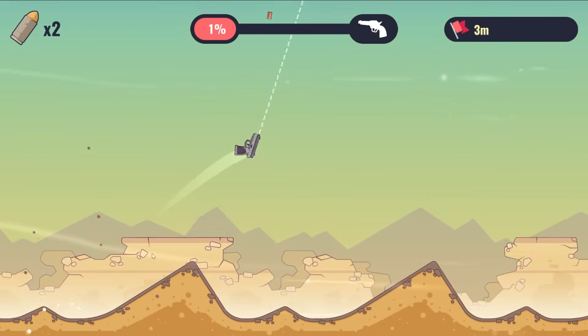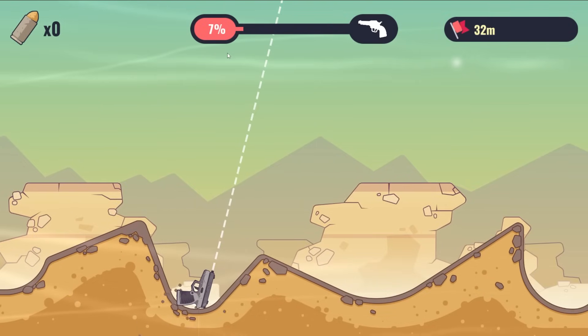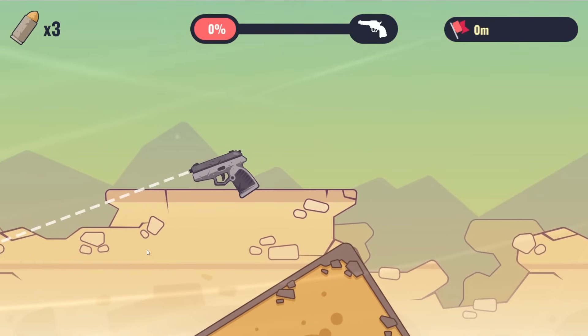Let's try to get a nice angle here and bam! We go high, but I don't think it's based on height — I think it's based on distance. We now have 110 coins, which means we can upgrade. So let's buy some bullet power. Hopefully this will launch us a little bit farther.